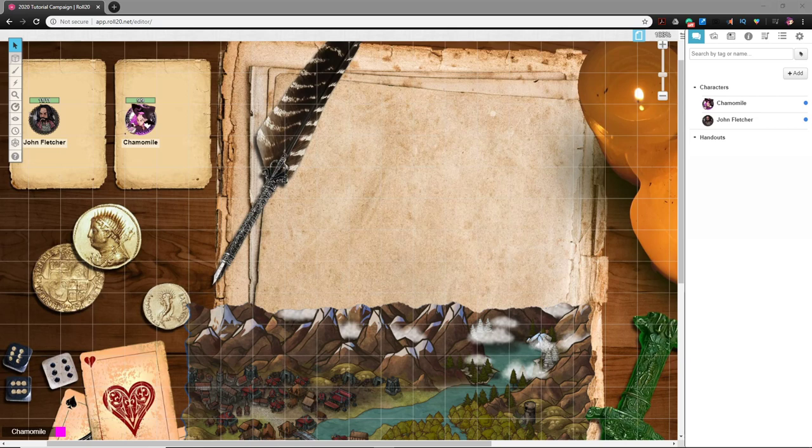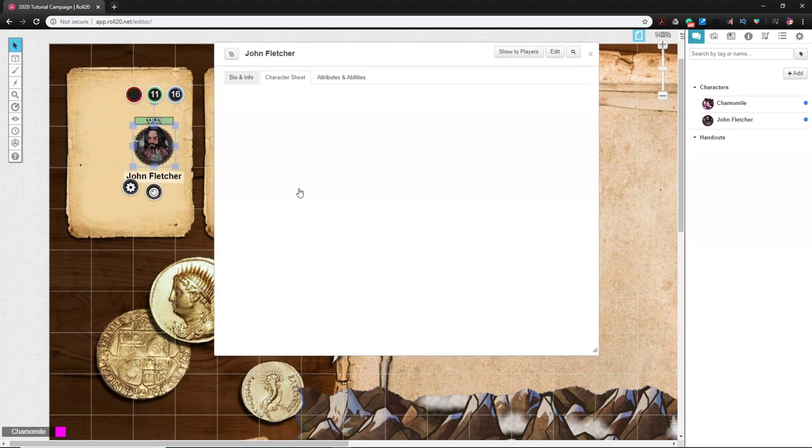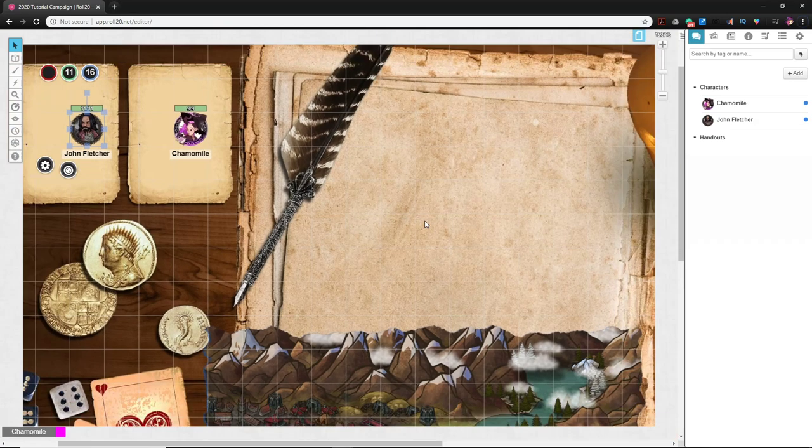Continuing to learn Roll20 and how to set up a game, we have a fancy landing page, two player characters with linked miniatures so their tokens are connected to their character sheets — unlocking shortcuts like holding alt and double-clicking to open character sheets. They're also set up for dynamic lighting: Chamomile, a halfling, has dark vision, and John Fletcher, a variant human, does not.